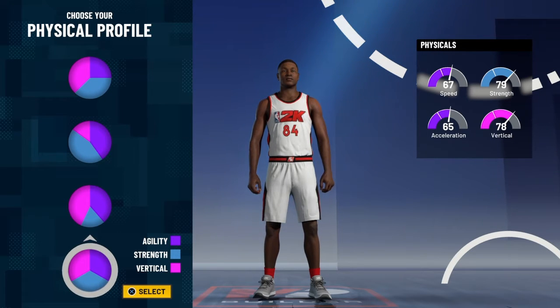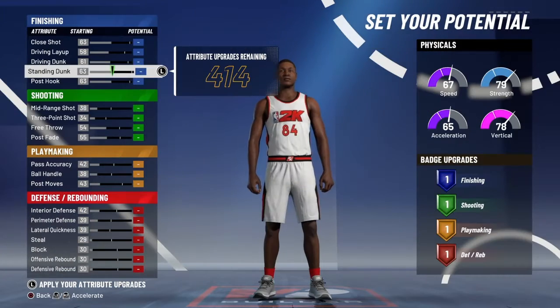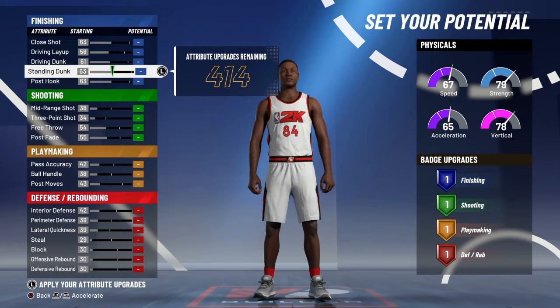We're going to go with the bottom pie chart, and it's pretty much the balanced pie chart. So you're going to have strength, speed, everything. You're going to be able to actually hang with the fours.